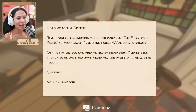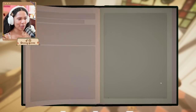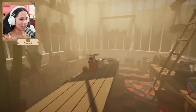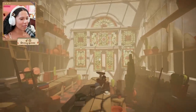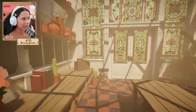"Dear Arabella Green, thank you for submitting your book proposal 'The Forgotten Flora' to Mayflower Publishing House. We're very intrigued. In this parcel you can find an empty herbarium — please send it back to us once you've filled all the pages and we'll be in touch. Sincerely, William Ansford." The Forgotten Flora and Herbarium by Arabella Green — fresh start, survivors of adversity, peculiar petals. This is what we'll be filling up throughout our time here. Look how beautiful — the lighting in this is unreal, a little morning haze.